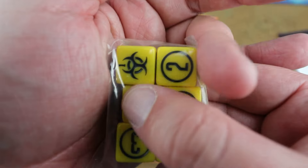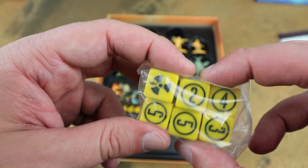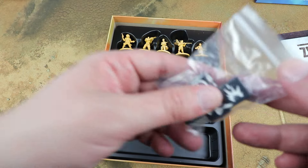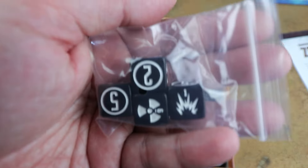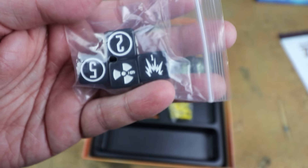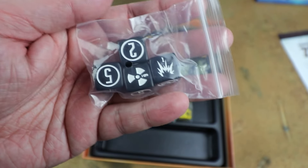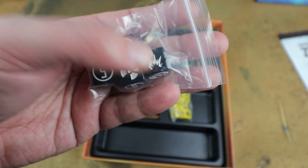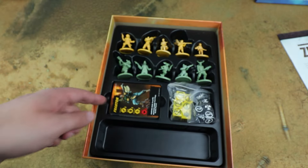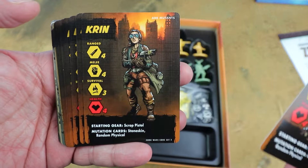You also get two sets of custom dice. They have different facings — a special symbol on the one and a nuclear symbol on the six, which represent different abilities within the game. You get another set of dice for pushing your weapons, with a critical hit on the six and a little explosion on the one — rolling that when pushing your luck can cause damage to your own weapons.